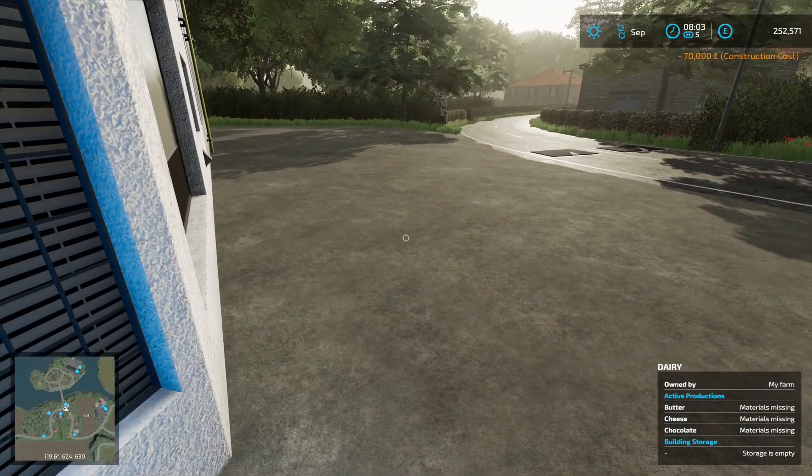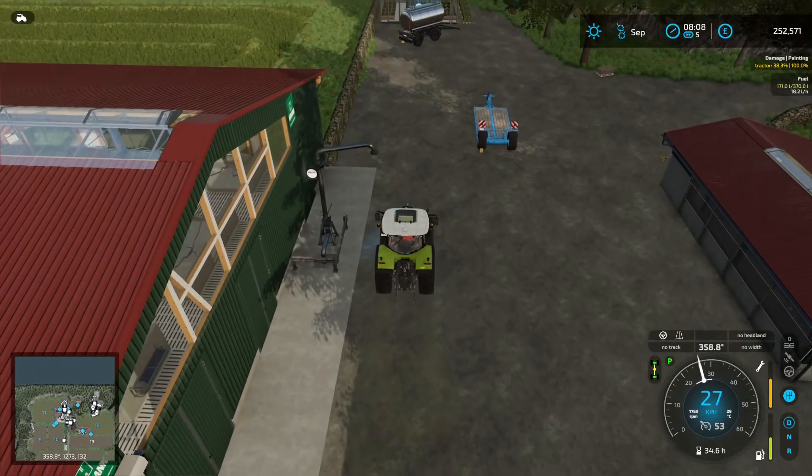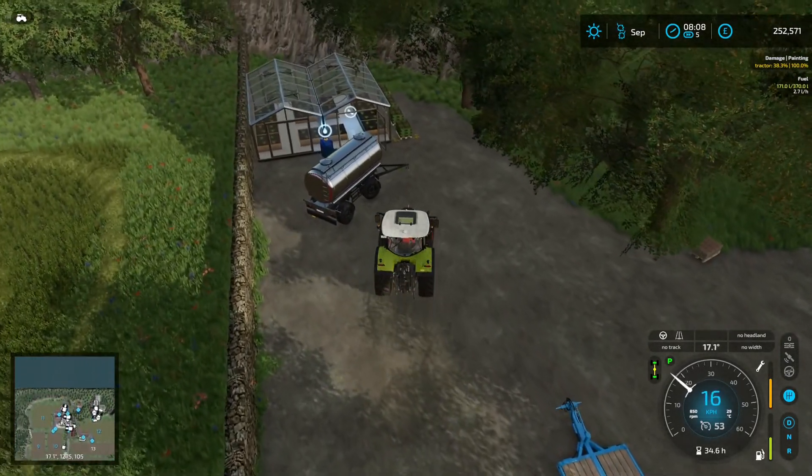So we have that set. You can see Active Productions: butter, cheese, and chocolate. And for butter, looks like we need milk. We're going to get 13 butters. I'm going to grab this tanker because I can actually transport milk in it as well as water — that's what I was thinking in my head, but obviously it didn't come out through my mouth.